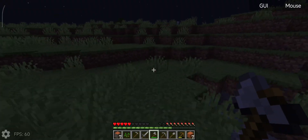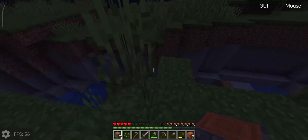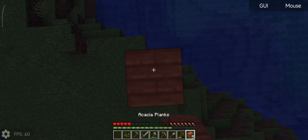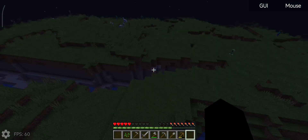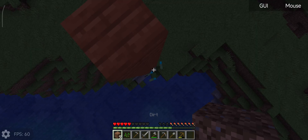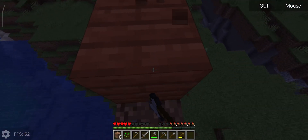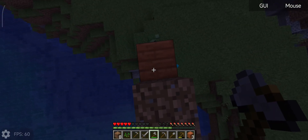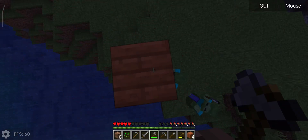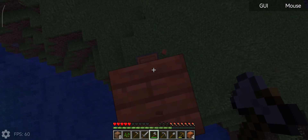Oh my god, okay, we're going. Now I'm going to try to go like this hopefully. I want this wood — I don't have that crafting table anymore. We have zombies. Do I have enough wood? I only have three. Now we have four. That's not enough for a crafting table though.